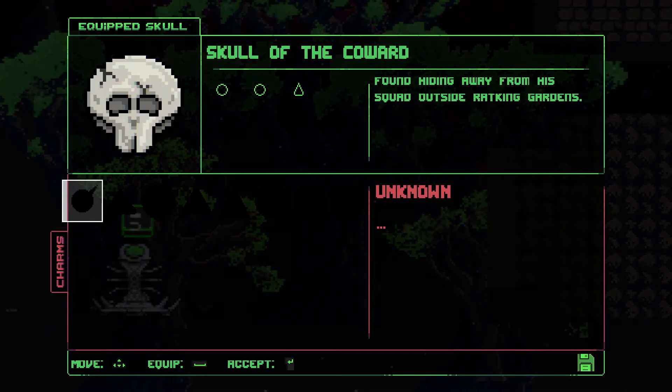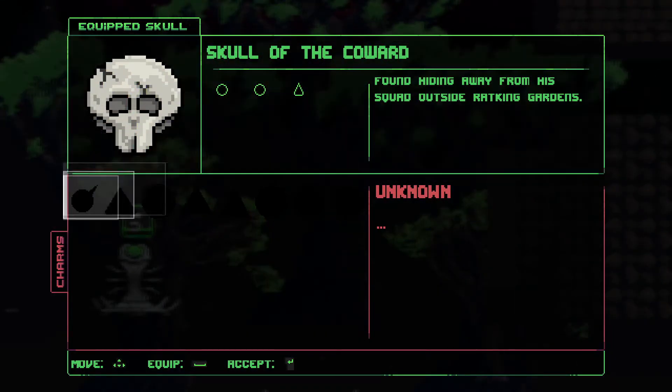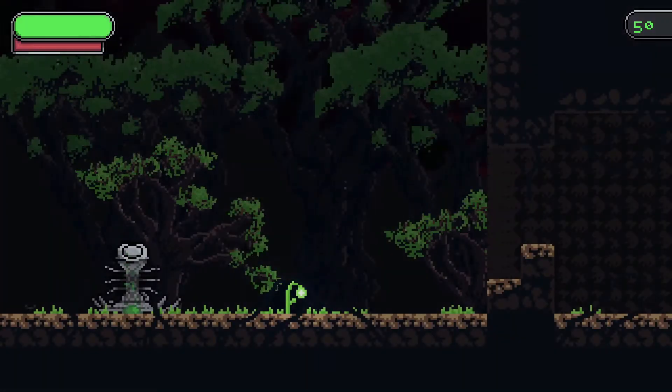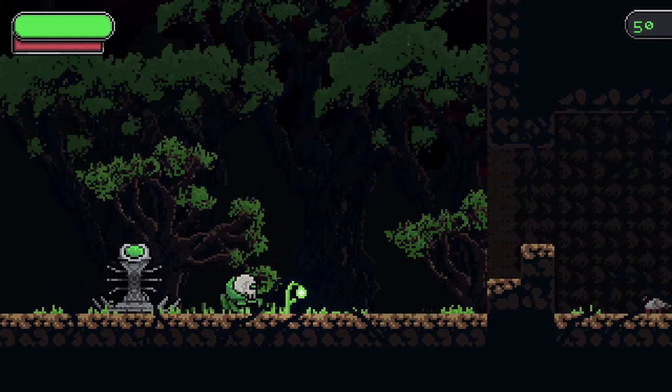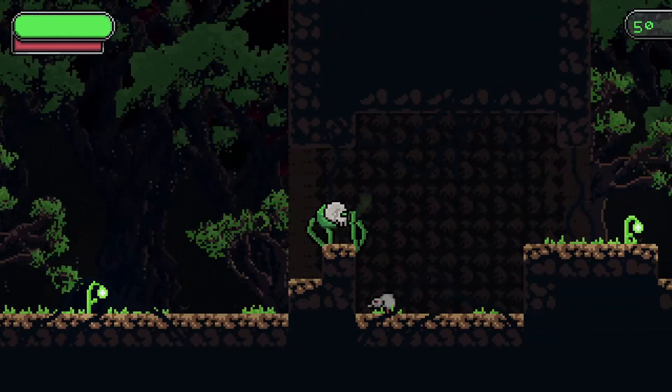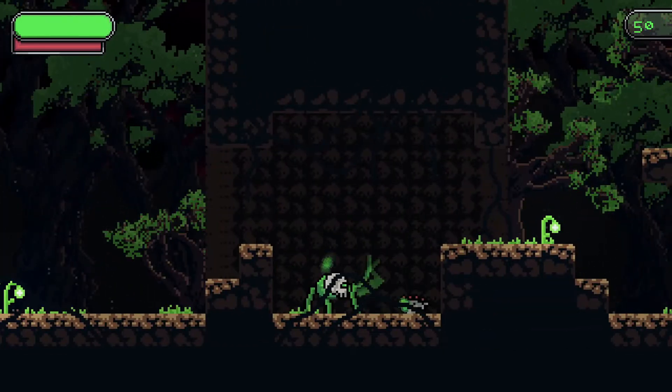Maybe it's like a save point? Okay. Corrupt skull. Skull of the coward. Got it. That's the one I already have. I can attack. Die, mouse!